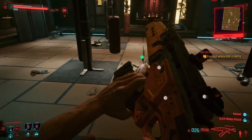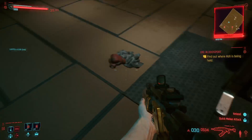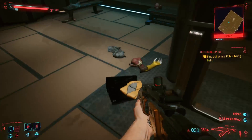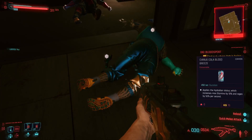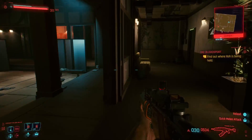Let's loot these people real quick. What I'm doing right now is called a gig — gigs are random quests that pop up, and you can never complete them all because new ones continue to pop up, like radiant quests in Skyrim. So you have side jobs, which are side quests, gigs which are repeatables, and then main story quests.